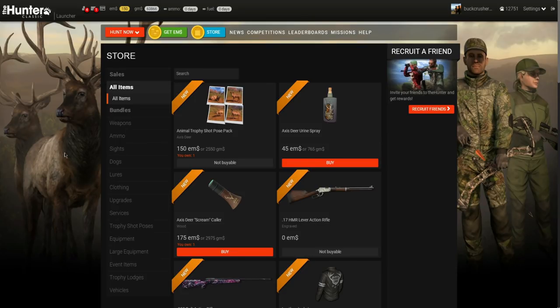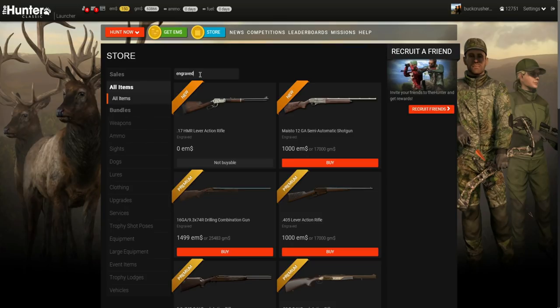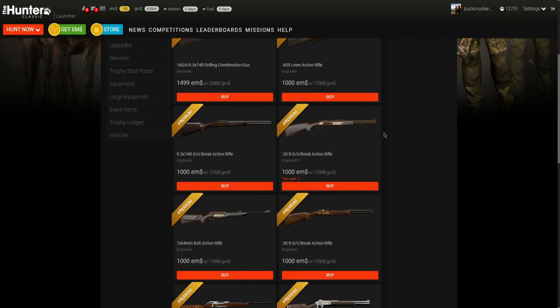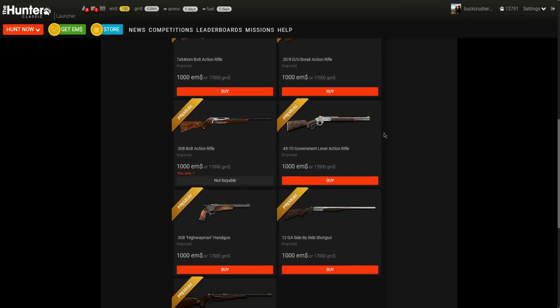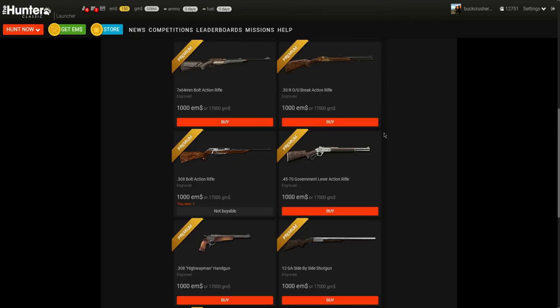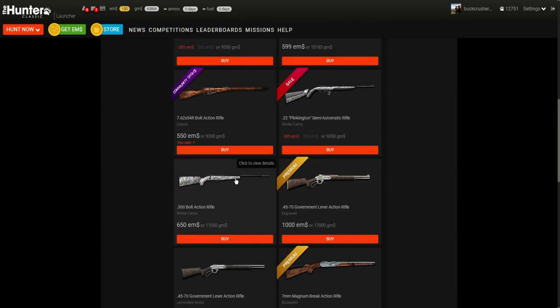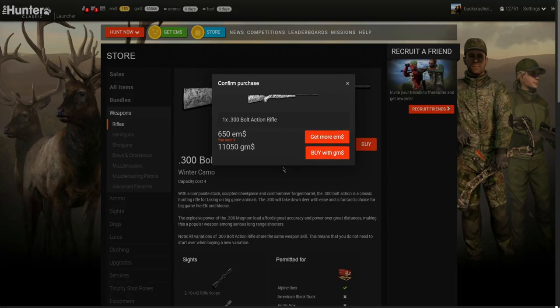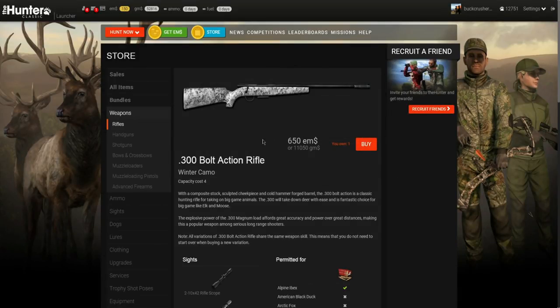That should be enough to buy a few guns and some clothes or camping supplies, but I do want to prioritize a couple things. I've been meaning to get some of the engraved guns — we've got a lot of the base guns but none of the fancy engraved versions. There are a lot of really beautiful looking rifles, but I think where we're going to start is the 300 bolt action rifle in the winter camo. Let's go ahead and make that purchase right there.